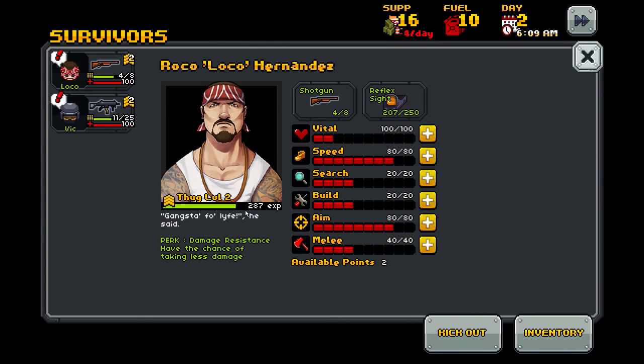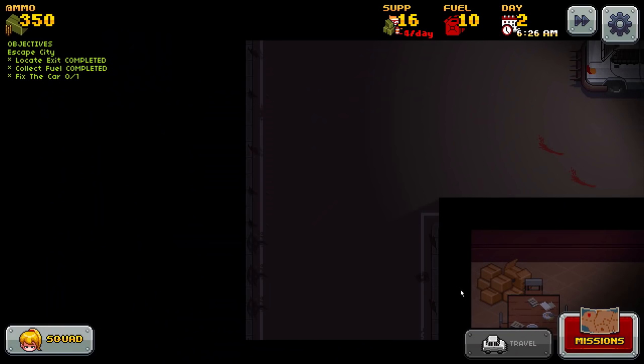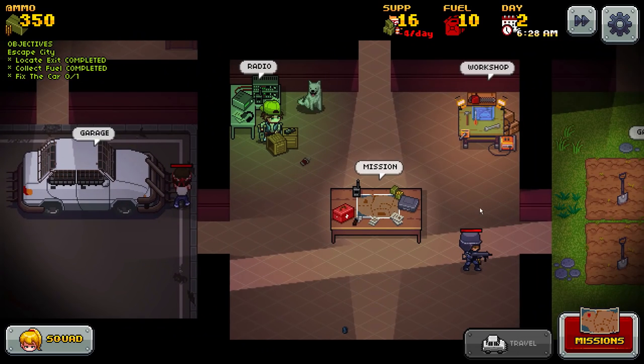Let's level up here. Loco, the first thing we gotta do is max out our aim so they never miss. We have 9D - let's just max it out. And then Vic, much of the same. I don't need you guys missing when we're in a heat of battle. They're all maxed out with aim now, so hopefully that gets the chance for us to not miss so often.